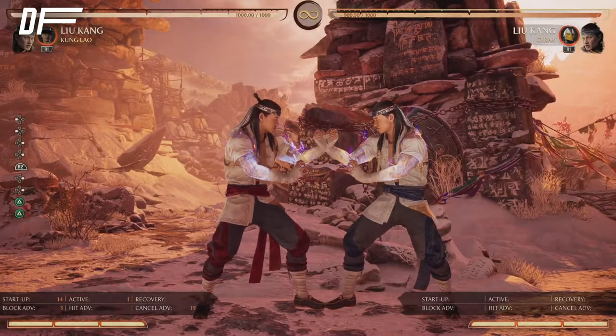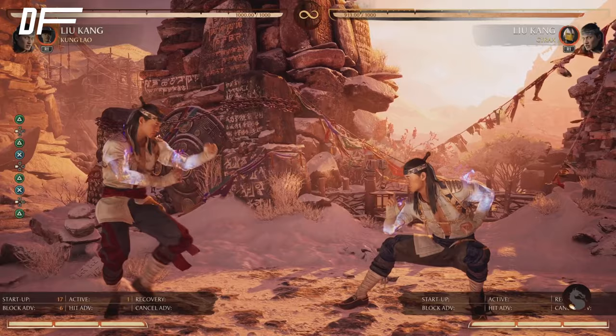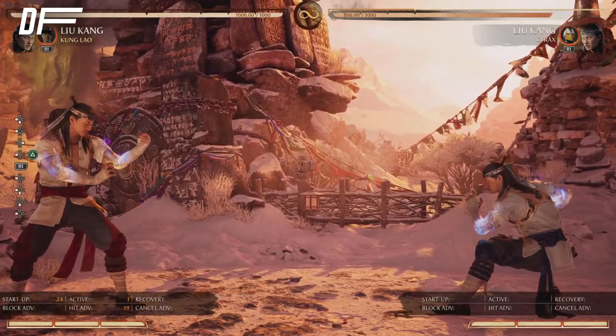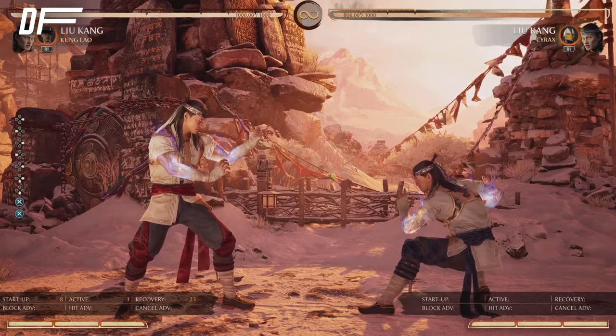Two-two is also really good because it's plus three, so you can go into that. If they're mashing they're gonna get hit. Keep in mind the follow-up is a high, so if the opponent ducks the second hit whiffs and you can get a full combo punish for that. That's where you get into the mind games. He's a very solid strike-throw character, does good damage, has good zoning — his one weakness is that from mid-range he's not the best and you have to rely on pokes.